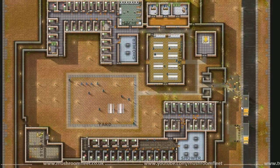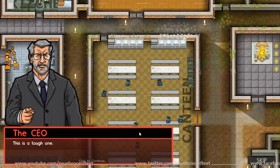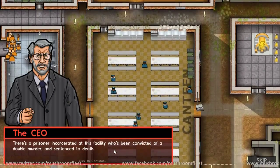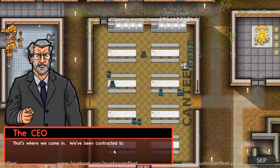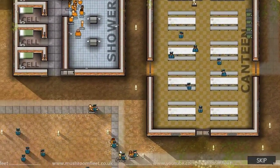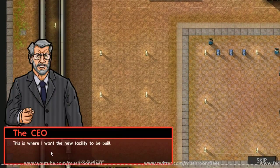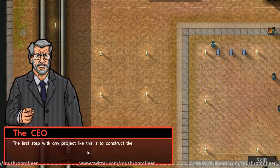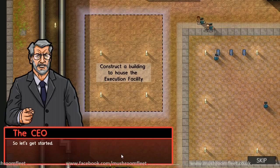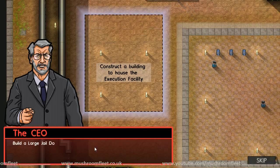Okay, so this is my prison. The CEO is calling. There's a prisoner incarcerated at this facility who's been convicted of a double murder and sentenced to death - that's where we come in. We've been contracted to construct an execution chamber in time for the guy's big day. We've got to build it here. First step with any project is to construct the building itself, with enough space inside to fit an execution room and a holding cell.